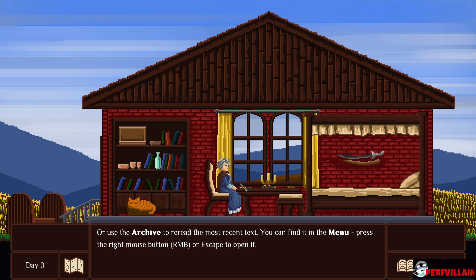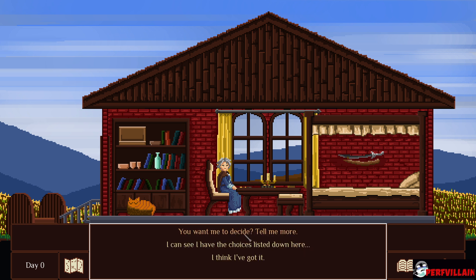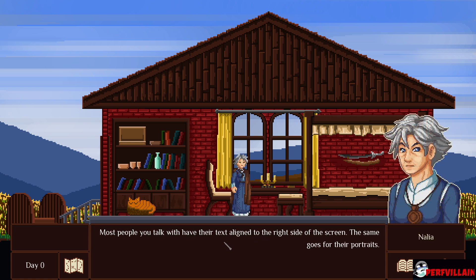Press the right mouse button or escape to open it. You can use example now until you make an option — you've kind of made a choice already. Well done. Most people you talk with have their text aligned to the right side of the screen. The same goes for their portraits.